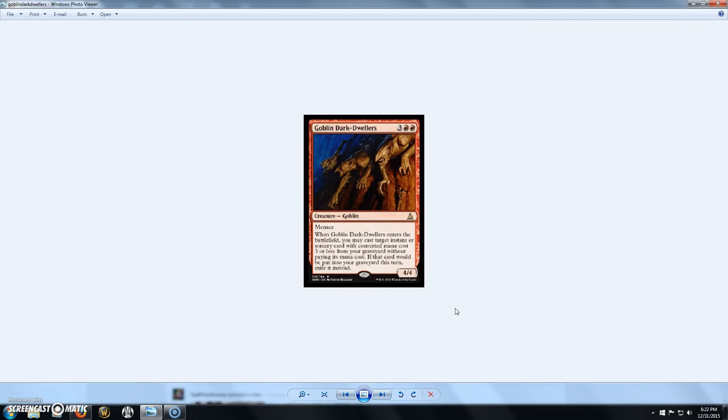Next we have Goblin Dark-Dwellers, a 5-cost 4/4 with Menace. When it enters the battlefield, you may cast target instant or sorcery card with converted mana cost 3 or less from your graveyard without paying its mana cost. If it would go to the graveyard, exile it instead. Really nice card — there are lots of 3 or less mana cost cards in red, like Pyroclasm, Anger of the Gods, stuff like that. This guy definitely gets my thumbs up.